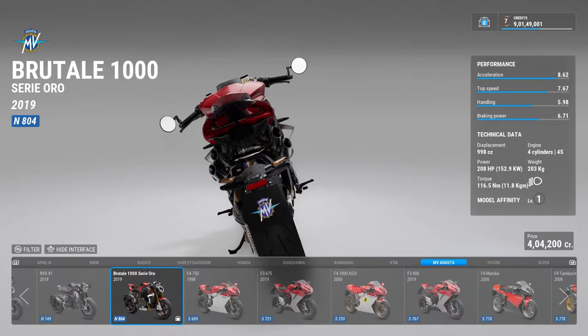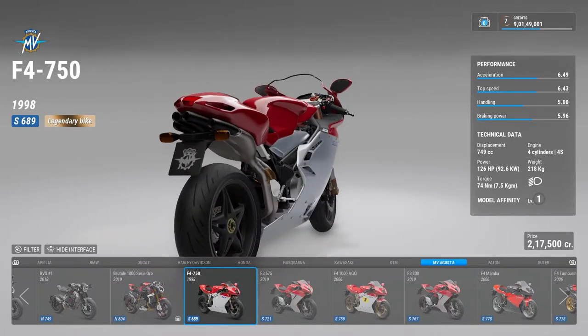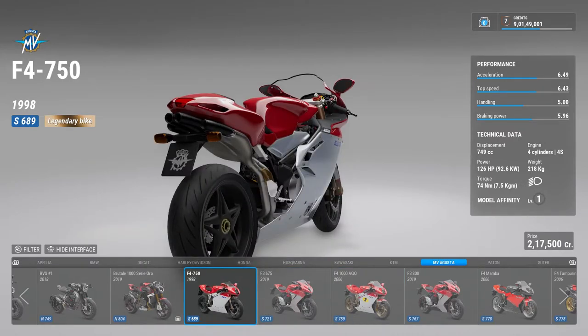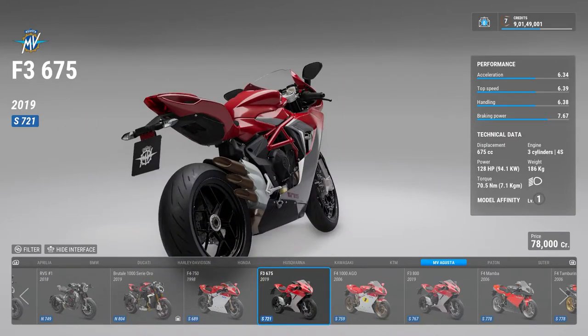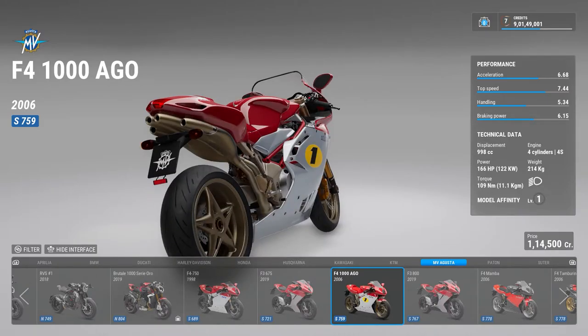There is also the LH version of the Brutale — the Lewis Hamilton special edition. Then there is the F4 series — one of the most iconic series in the world. There's an F4 750. They had to come up with the F3 series to cater to a smaller audience who wanted bikes that cost a little less. Next is the F4 Ago — in 2006 MV Agusta did a homage series.